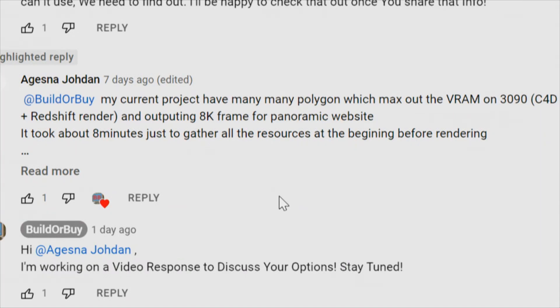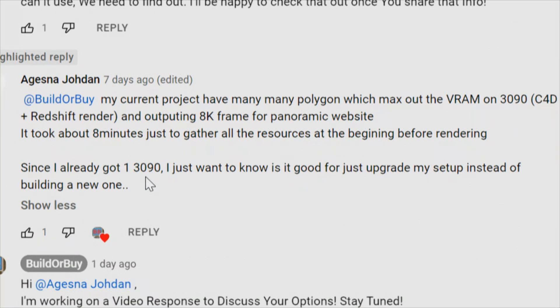His response: my current project has many polygons which maxes out the video RAM on an RTX 3090. He's running Cinema 4D with Redshift as the renderer, outputting 8K frames for a panoramic website. It took about eight minutes just to gather all the resources at the beginning before rendering. Since he already has one RTX 3090, the render is the issue — he needs more video RAM. We want to build a balanced, purpose-built machine.